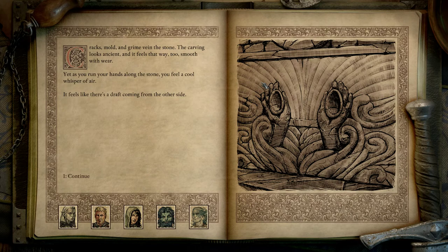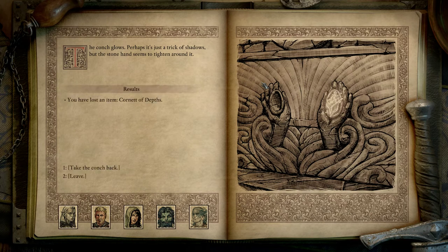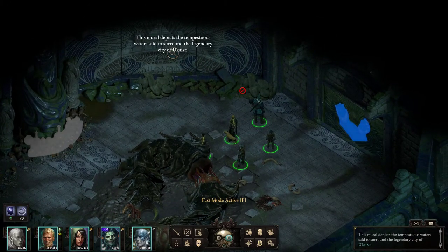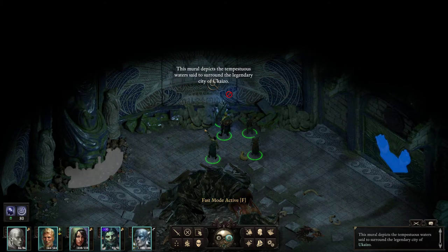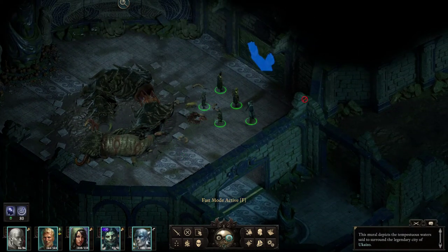Inspect the carving — cracks, mold, and grime mar the stone. The carving looks ancient and feels that way too, smooth with wear. Yet as you run your hands along the stone, you feel a cool whisper of air — it feels like there's a draft coming from the other side. It looks like we're gonna need two of them. This mural depicts the Tempestos waters that surrounded the legendary city of Ukaizo. Seems like we're gonna need the other shell to make something happen here. Without it, it's not gonna happen.